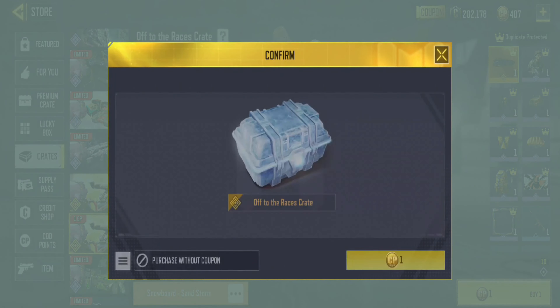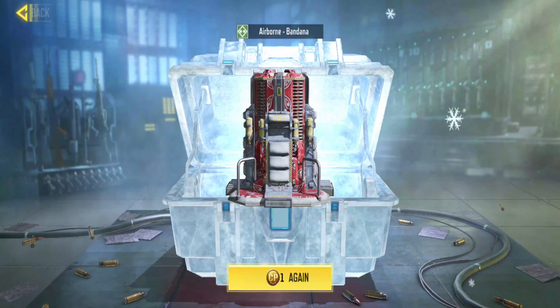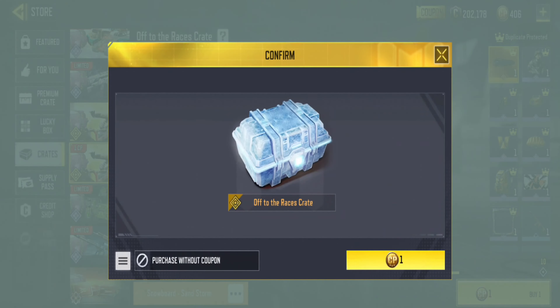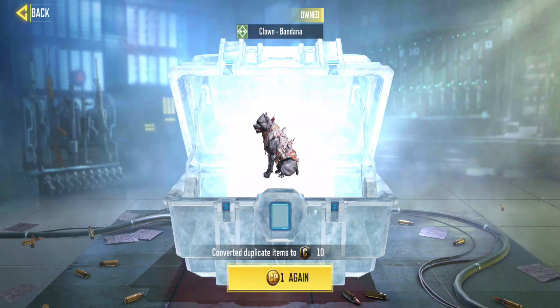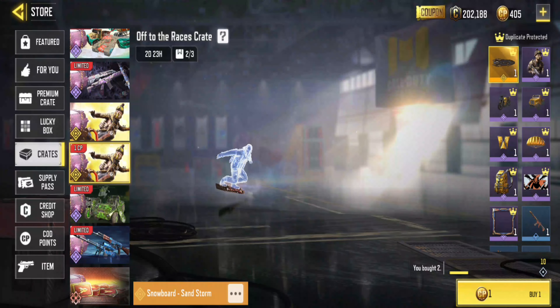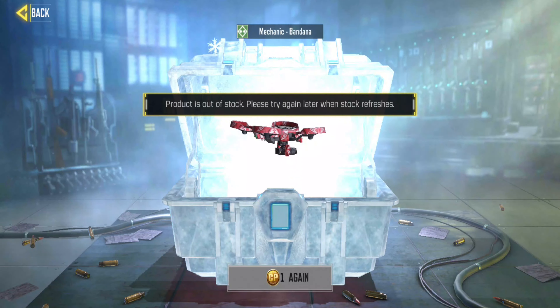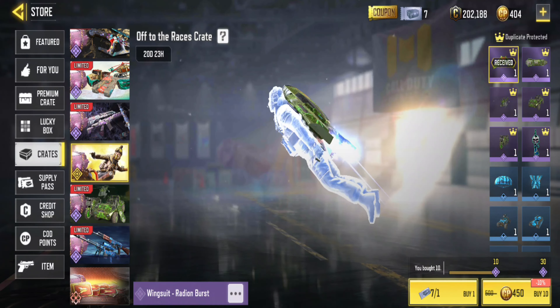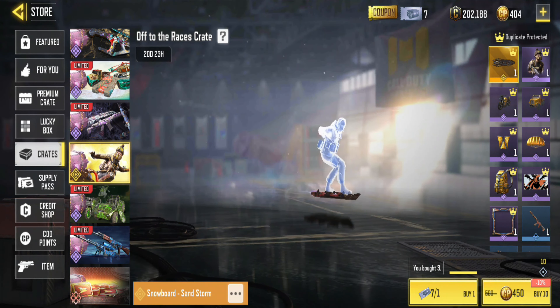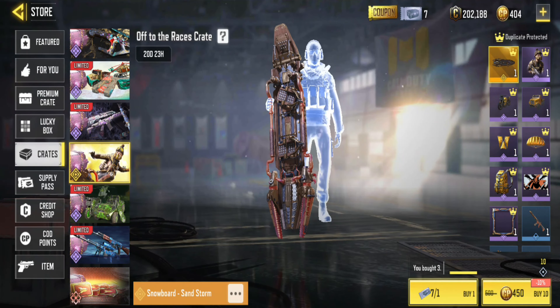Now let's see if we can get this legendary snowboard for 1 CP. If not, let's try it for free. This time I'm not lucky. Let's try the free one to see if we can get good rewards in the crate. I really want to get it. I don't want to spend much money on it.